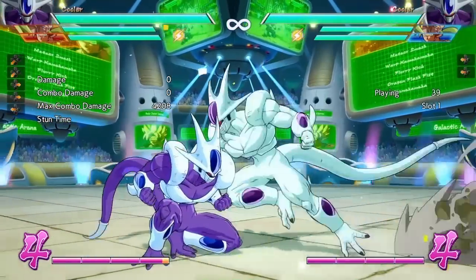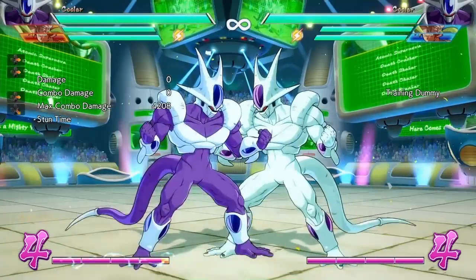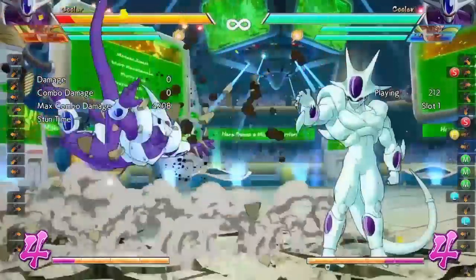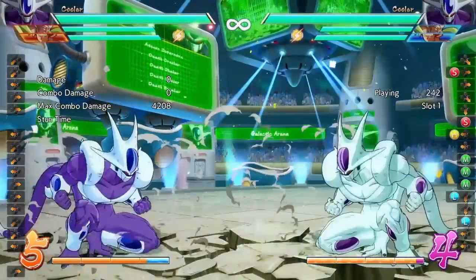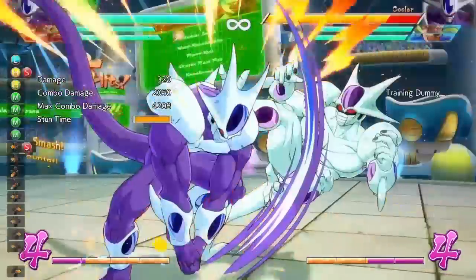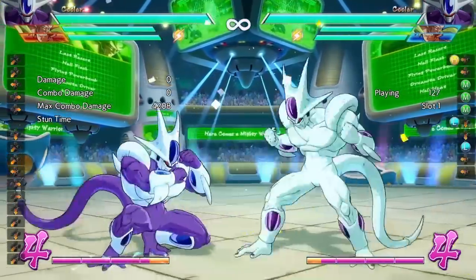Even if the opponent blocks the earth shaker, you're at plus frames, so you can continue your pressure, just like any other character with plus frame advantage. One thing about this move is that it is a low, so you have to low block it. If you stand block, you will get hit. So you always have to crouch guard this move. Also, since there is a gap in between, you can easily reflect and punish just like so — just remember there is some distance, so you have to do the proper punish for the distance.